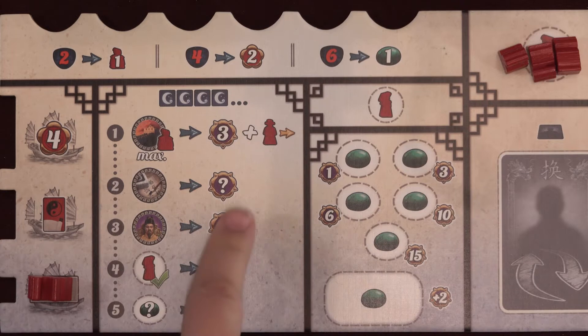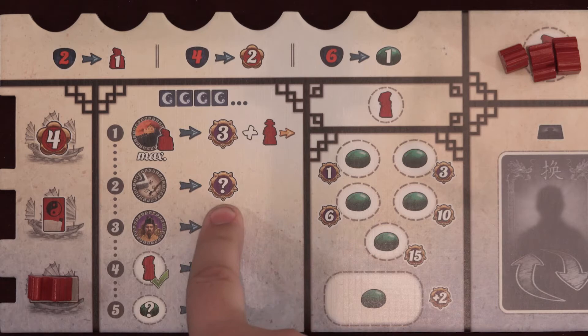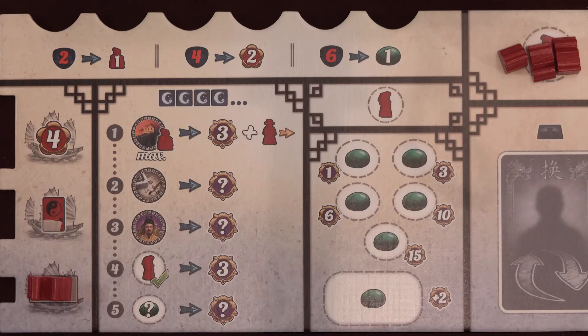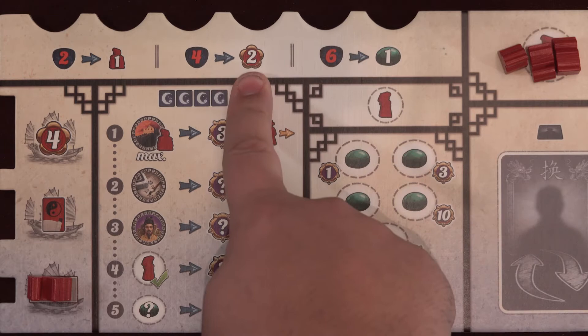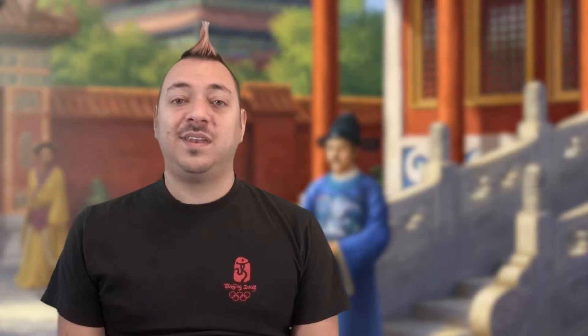The center of each player board shows what extra points are earned at the end of the game. Anywhere you see a purple icon with numbers, it means points earned at the end of the game. When you see the red icon with the more rounded border, it refers to victory points immediately earned.